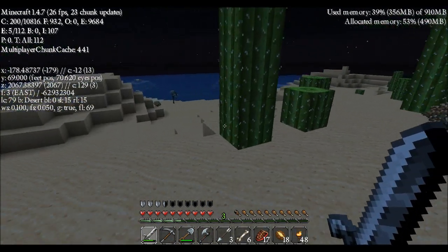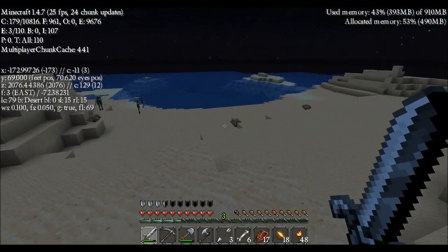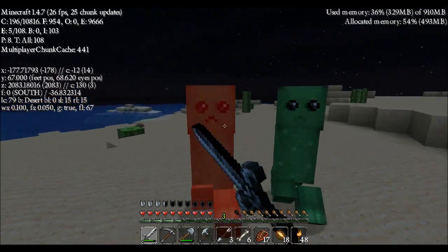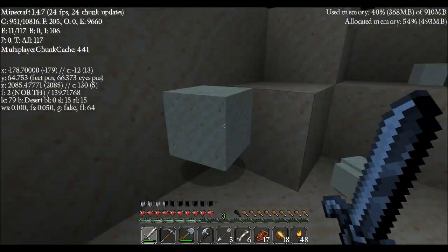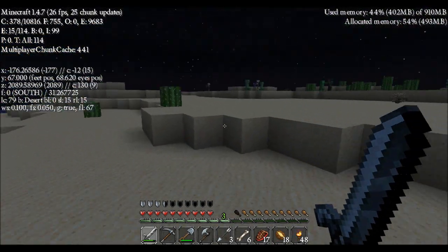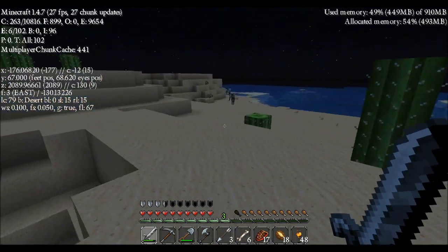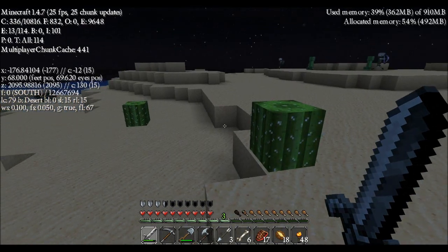One other thing we're going to do in this episode after we find our elusive birch wood is we're going to hopefully catch one or two zombie villagers, so that we can keep them. Once we get potions, we can rehabilitate them into villagers to start populating our island. I've actually seen two spider jockeys so far — mostly whenever I was doing the carrot farming.